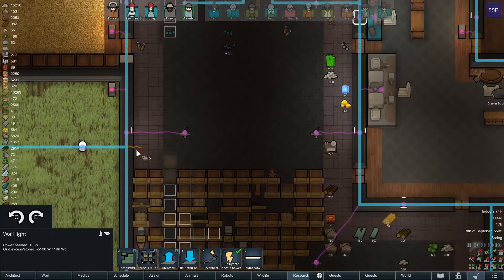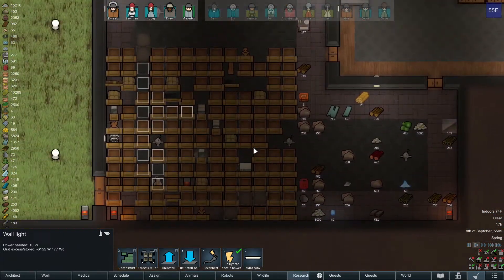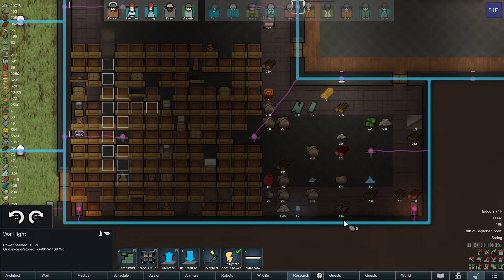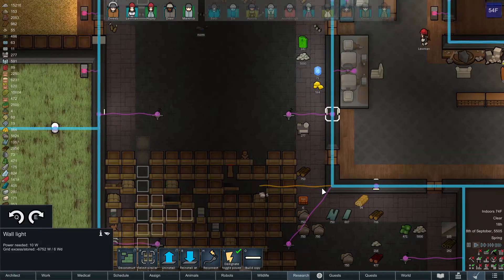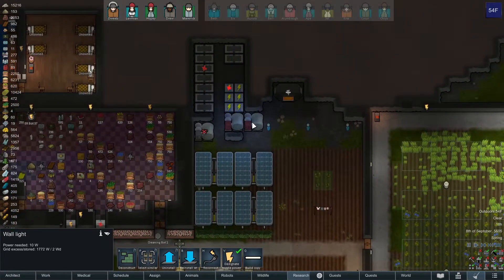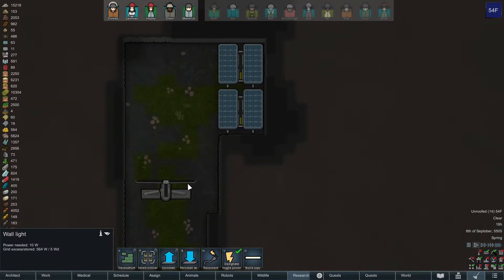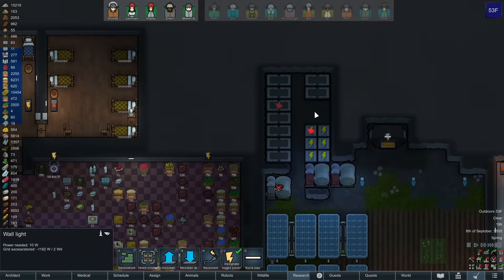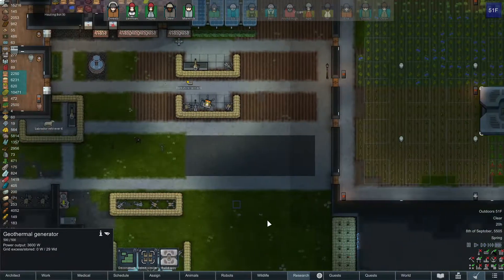Do we need more lights in here? Some sort of chandelier situation is probably going to have to happen. I can build some lights here at the bottom. We're out of power — what's going on with our power situation? It looks like we had a blowout recently, so that probably wiped us clean. Might have to replace this sooner rather than later. Let's go ahead and deconstruct that.